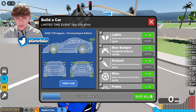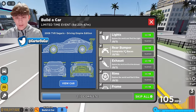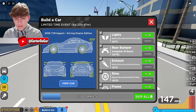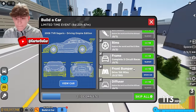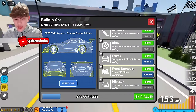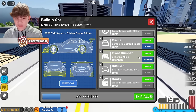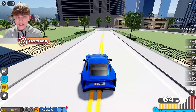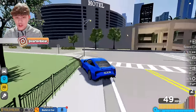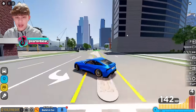Let's go ahead and claim those parts. We need to complete 12 races to find the rear bumper. Exhaust requires five circuit races. There's also a 150-mile drive challenge — we might skip that one. I think I'm going to skip all the ones that require racing, but I'll show you all the ones that require finding around the map. I'll let you all know when I find the next one.